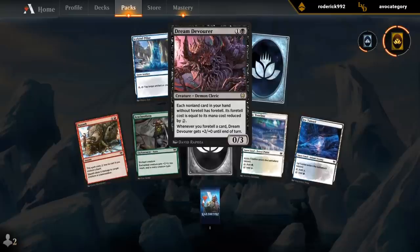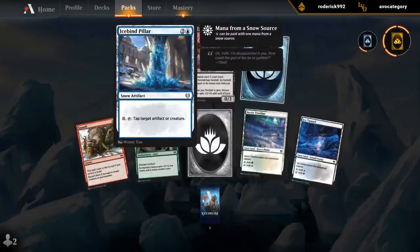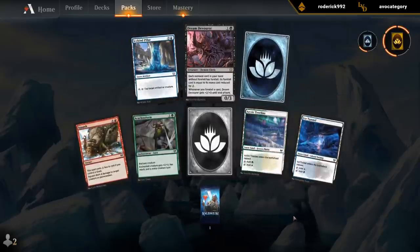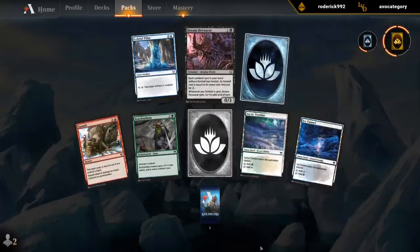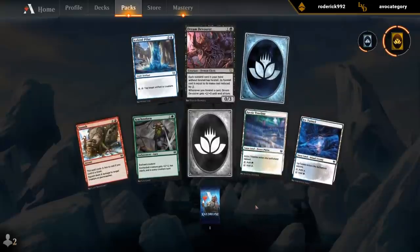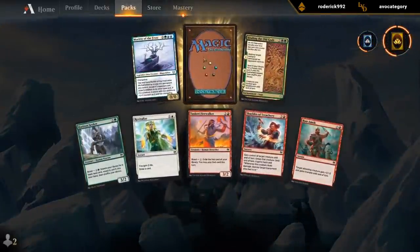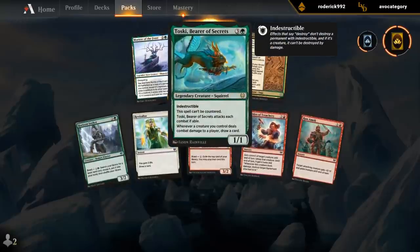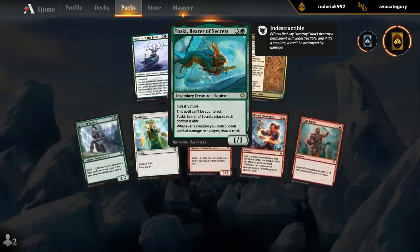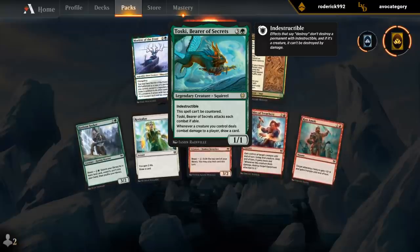Dream Devourer — another interesting card, might have some Constructed potential as well. Pack one, pick one. Icebind Pillar — potential payoff for the snow deck. Squash — always decent. And then a couple of snowlands, which especially the green and blue snowlands are among the more prized possessions. Ooh — Toski, Bear of Secrets is awesome, especially if you can combine it with maybe some blue flying creatures. In blue-green Changelings this might be at its best, but also plays well with fight spells since it's indestructible, and with pump spells and tokens.